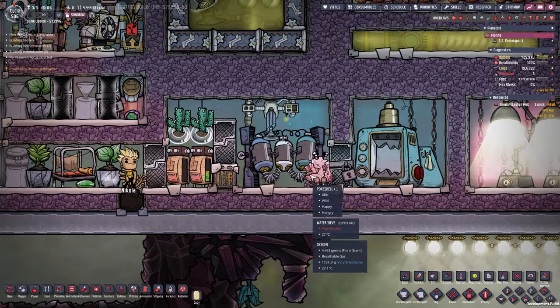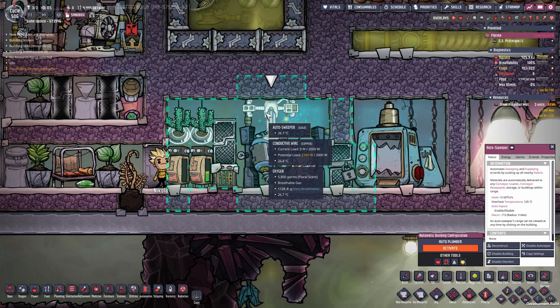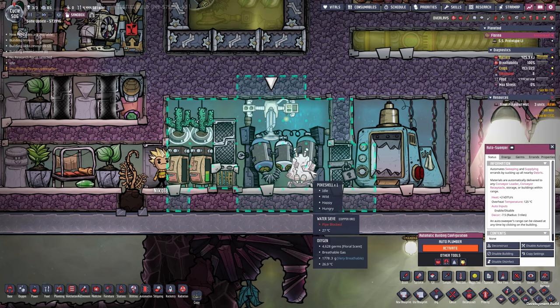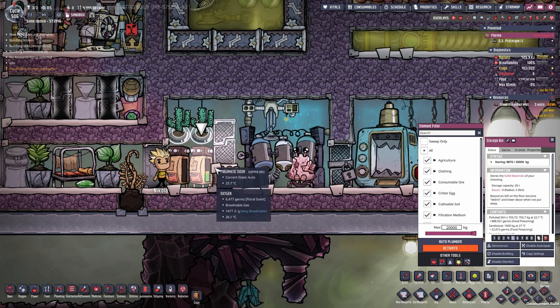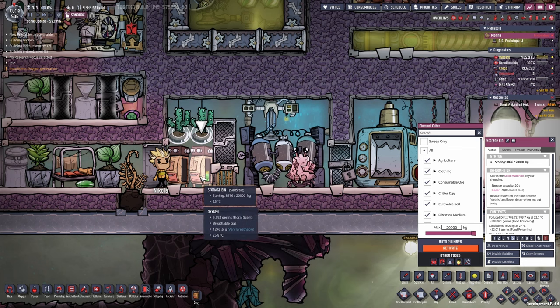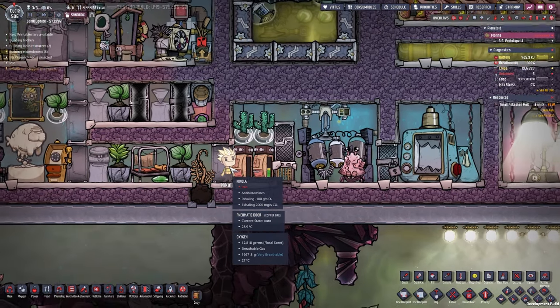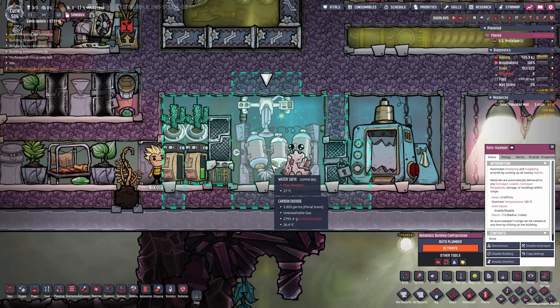Other changes: I added a poke shell to this room, so we hopefully don't need the rock crusher anymore. We have an autosweeper able to grab stuff from this storage and the storage to the left. The poke shell eats the polluted dirt that drops from the water sieve — because we deactivated the polluted dirt storage on the left — and it drops sand. The sand gets picked up, placed in a storage bin, accessible to Nikola, and the autosweeper also picks up the sand to resupply the water sieve.